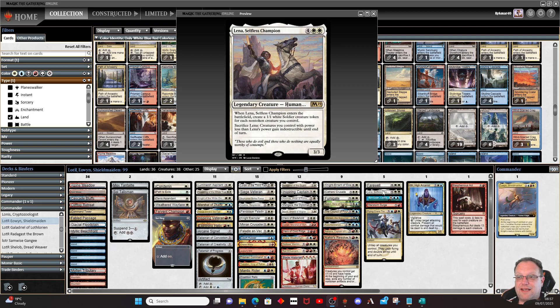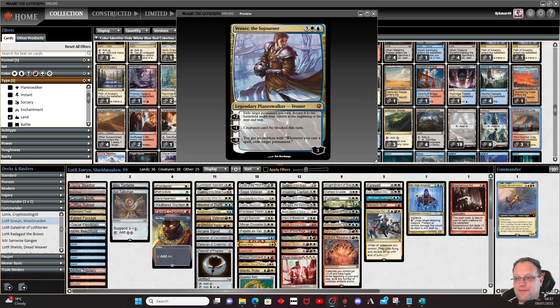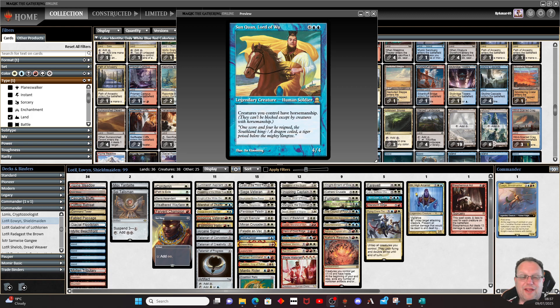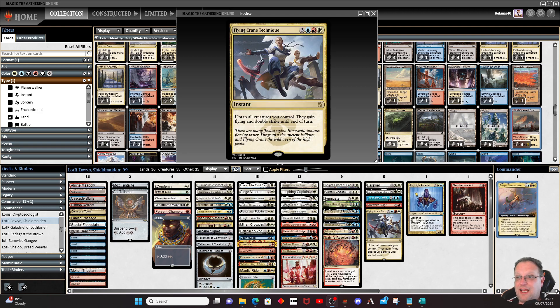Farewell controls the board. Lena, Selfless Champion gives us soldiers and a way to make everything indestructible. Sun Quan, Lord of Wu gives all our creatures horsemanship — a bit like making them unblockable, though creatures with horsemanship can still block them. Wall Storm Surge deals damage when things come into play. Flying Crane Technique untaps all creatures, gives them flying and double strike until end of turn — take the knights to the air.